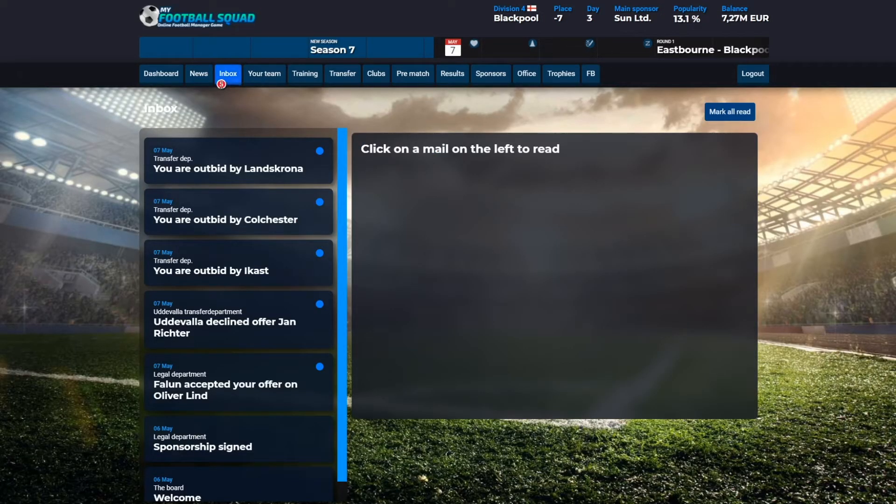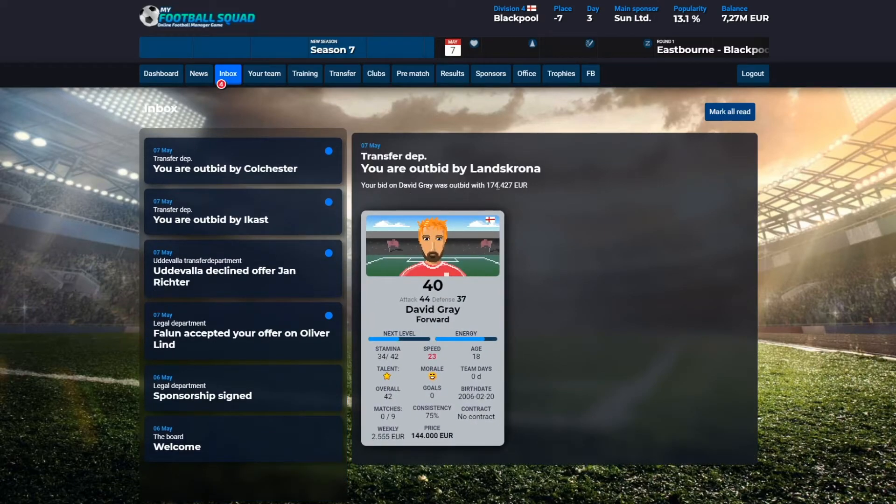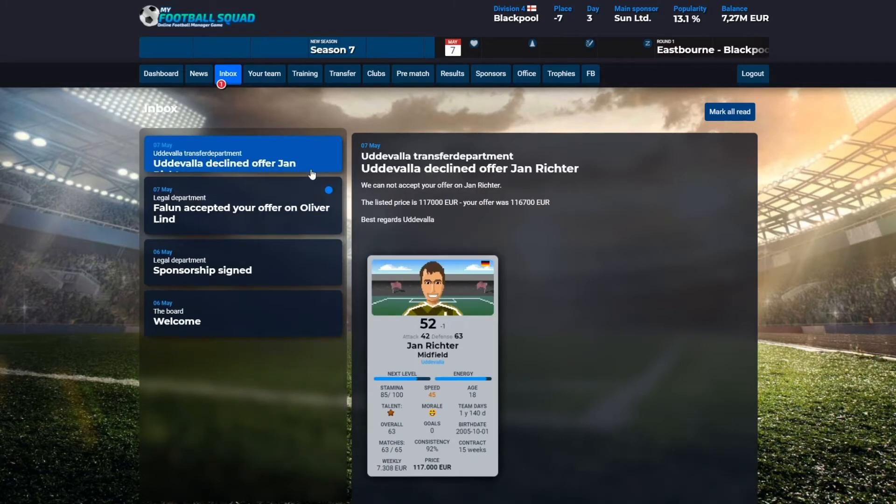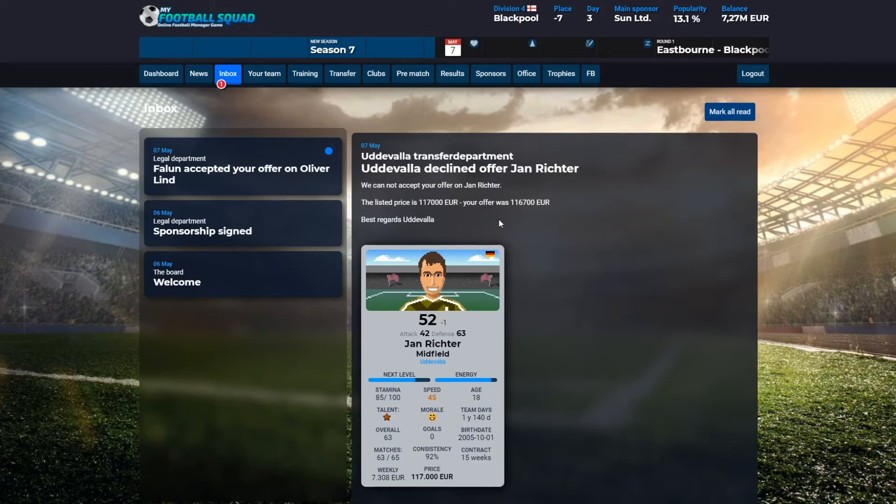We have got five emails in the inbox — you can see the little five. It says that you are outbid by Lenskrona, so there's another team that has outbid you on quite some of the players. And this player is declining your offer because the offer is a little bit higher than your offer.